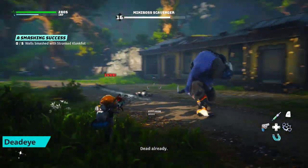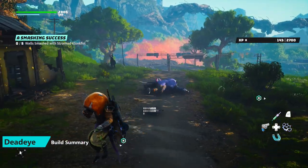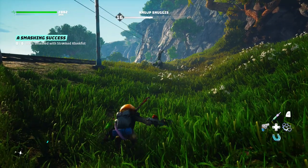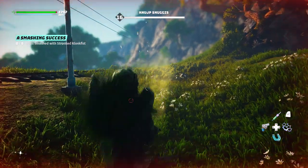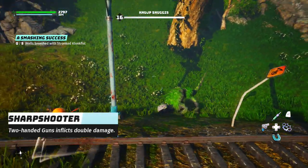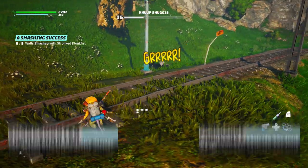For this build, our focus is obviously going to be on ranged. We're focusing specifically on non-automatic rifles. We are using the Deadeye class specifically because this has a really good perk base for non-automatic rifles, like Sharpshooter — two-handed guns deal double damage — and Crackshot, which gives non-automatic rifles an extra 20% more attack damage.